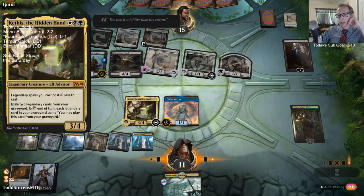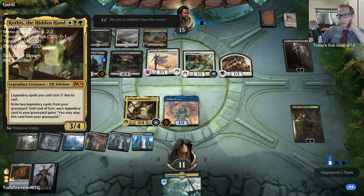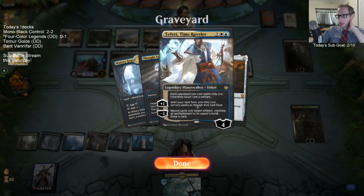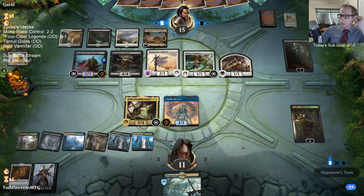I only have two legendary cards in my graveyard - I have to exile two legendary cards from the graveyard and then I could cast a different legendary card. It's not like I can exile these two and then play anything - I have to have another legendary card to cast.